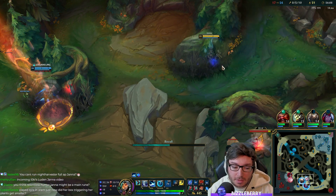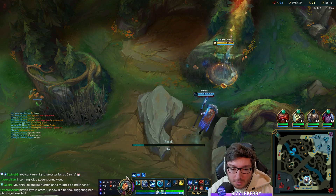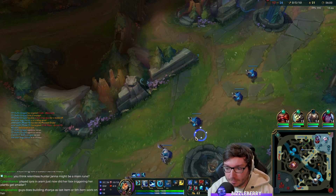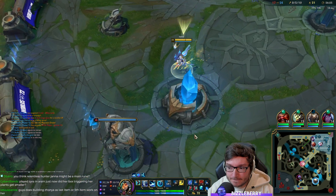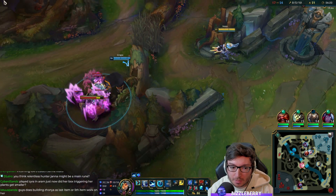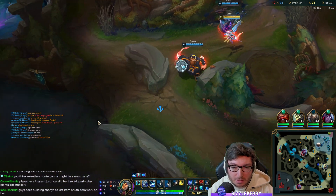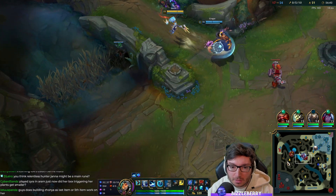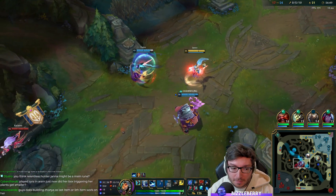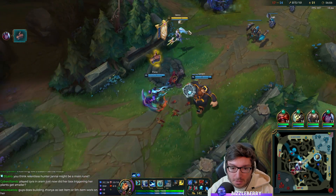I think Relentless Hunter might be a main Janna rune. I kind of like these runes — the Eyeballs instead of Taste of Blood I think is better. Relentless Hunter feels quite nice, especially when you need to roam around a bit. Does building Zhonya's last item on Janna work? Yeah, but it's quite expensive and you probably wouldn't even complete it the majority of games. Janna is probably the champion that needs Zhonya's the least — she's generally a priority-safe champion. Unlike Soraka, there's nothing really stopping someone running down Soraka.